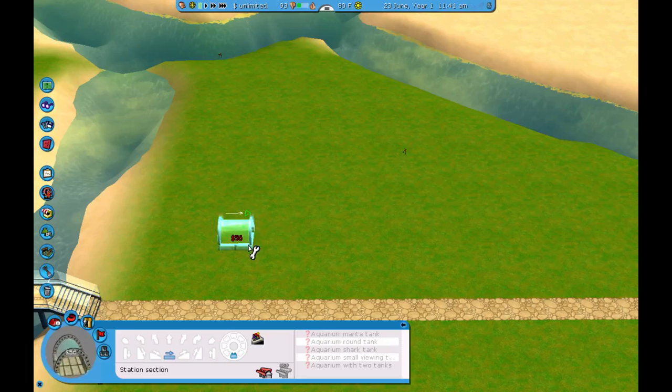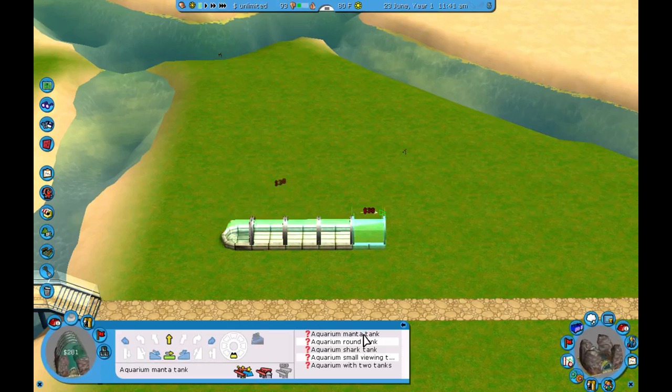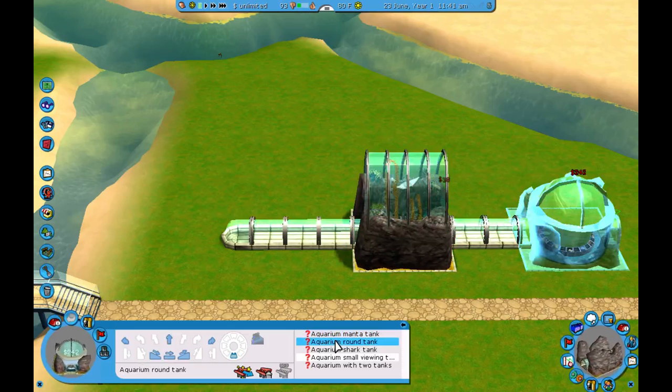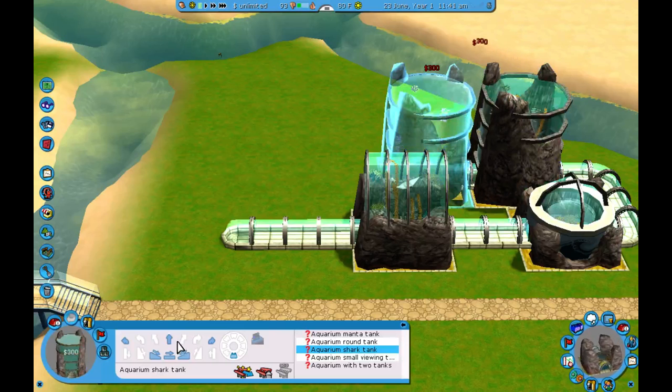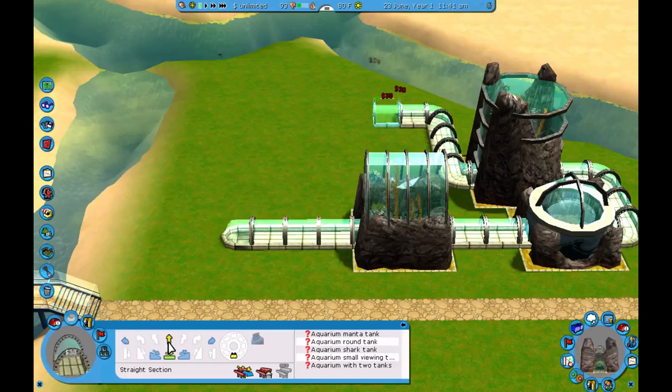Try this one more time. If I do it here - yeah, let's start this way this time. We'll go like that, give us plenty of room to work with. So we do the round tank - let's do the shark tank. And we're going to do like that - straight, straight, straight, around, straight. Then we can do one, three, one, two, three.